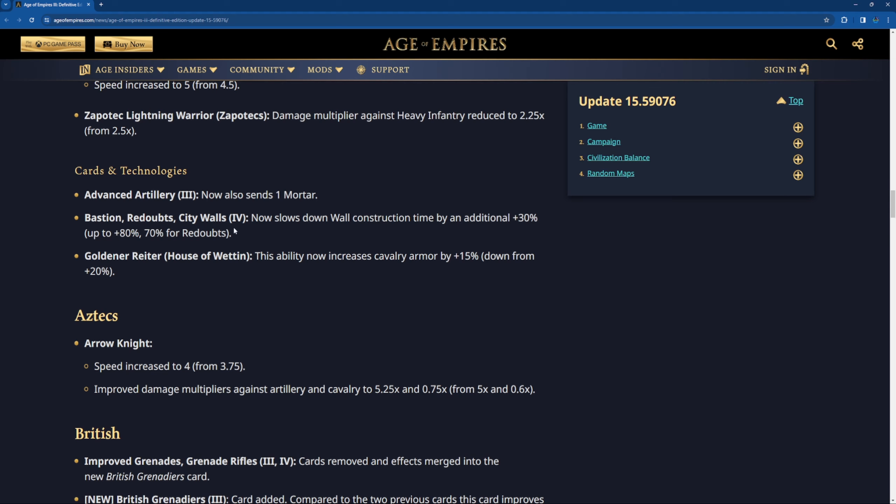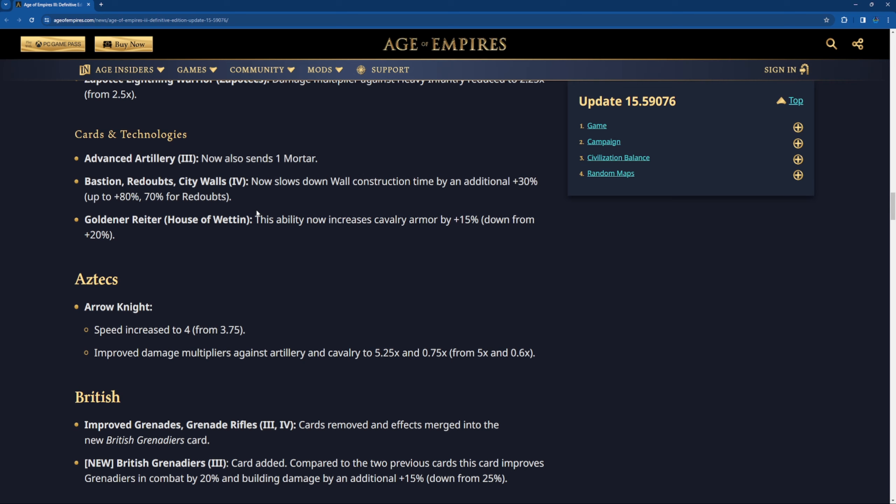So basically there are two wall nerfs right now: firstly the cost, and now the build time. Hopefully we will see wall spamming stop. And the tech from the House of Wettins that used to increase your cavalry armor by 20% now increases it by 15%. I guess this is a good nerf because 20% is a lot — even 15% is a lot on cavalry resistance. I would say 10% would be fair enough.